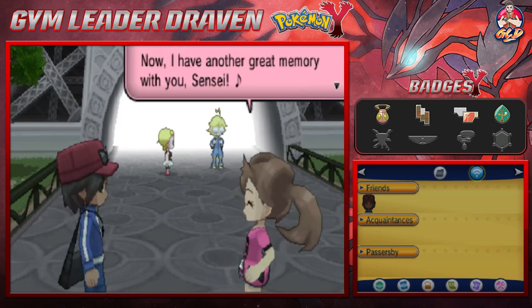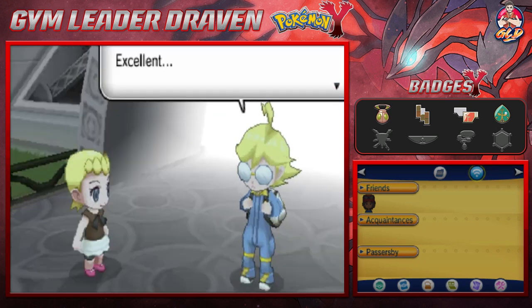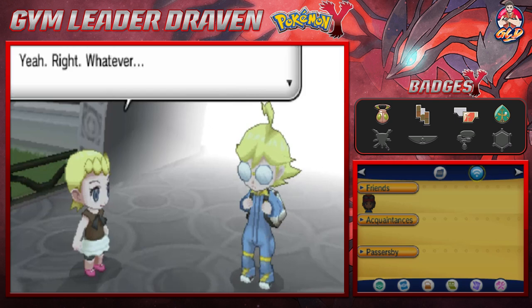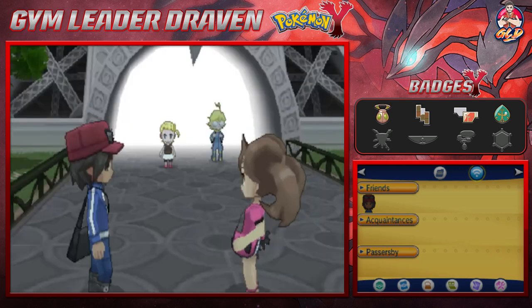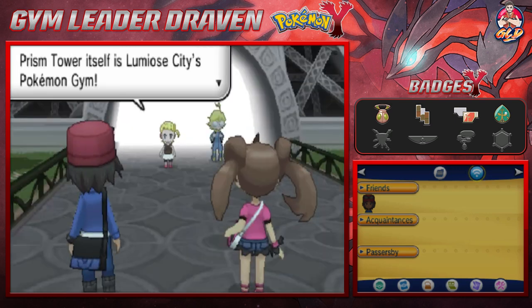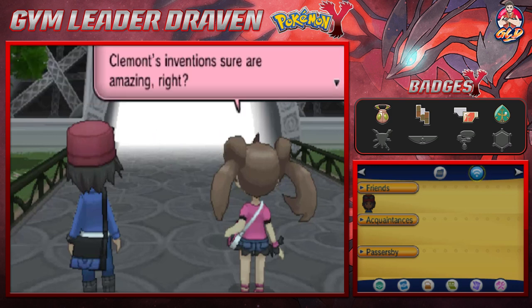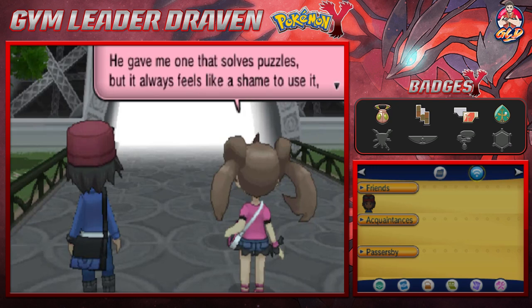'I have another great memory with you, sensei. Excellent — my Prism Tower lighting system worked brilliantly, just like all my inventions.' 'Yeah, right — there are challengers waiting for you. Prism Tower itself is Lumiose City's Pokémon gym.' So we already know where we're going. 'Clemont's inventions are amazing — he gave me one that solves puzzles, but it always feels like a shame to use it, so I haven't yet.' Good luck at the gym!